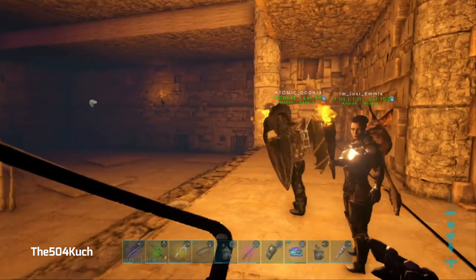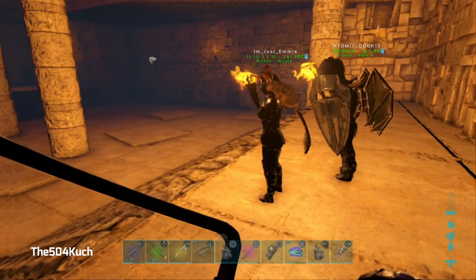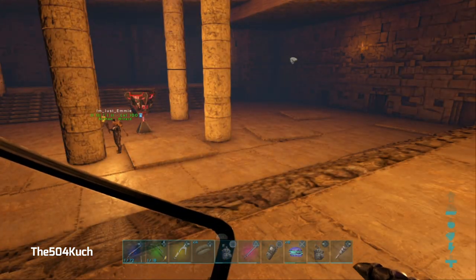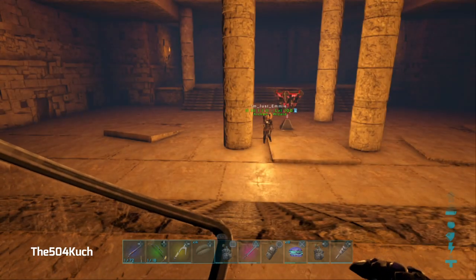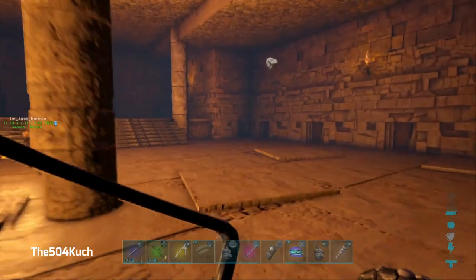There's a boomerang trap in here. All you do is go into first person and run down to this wall here and hide behind it — and that's it. Then you can walk in and get the chest.